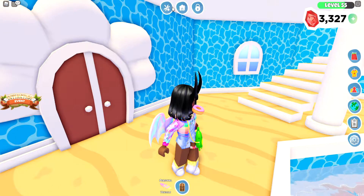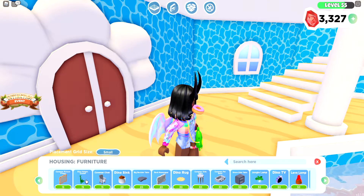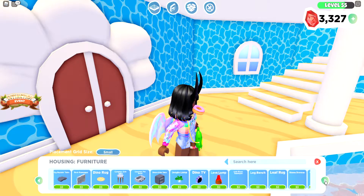Let's look at the furniture. We have a new caveman section: caveman picture frame, dino height tracker — oh, that sounds cute — caveman chair, dino sink, big boulder table, rock newspaper, dino rug — almost kind of looks like a pizza. Caveman slide, side table, caveman pet bowl, stone side table, jungle lamp — oh, these would be fun. The jungle lamp could probably work well in the beach house too. Dino TV, lava lamp. I think they said they have about 55 plus items.